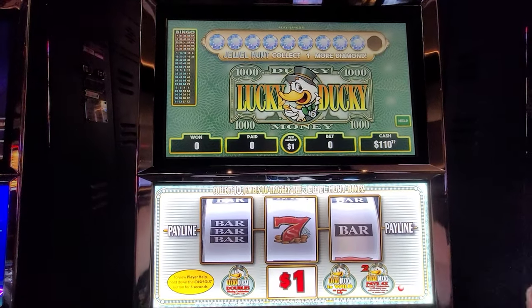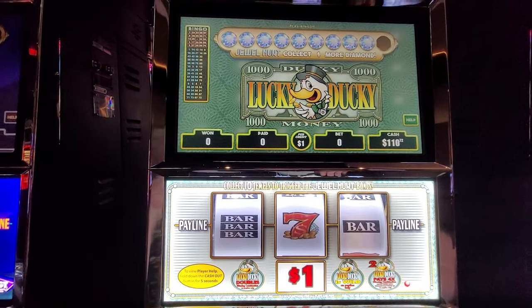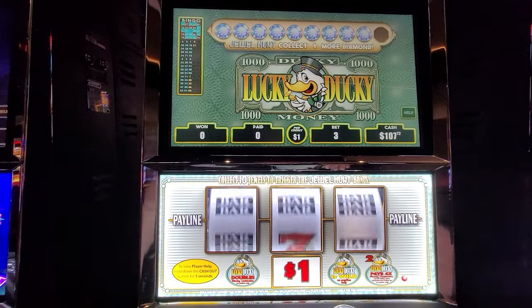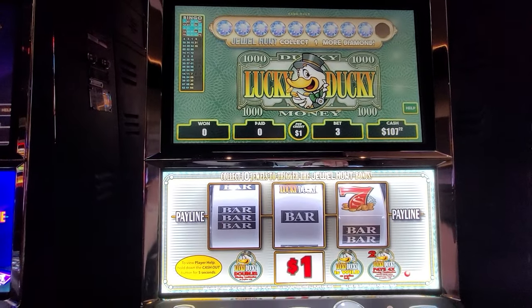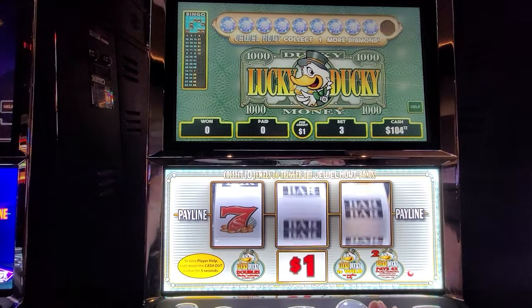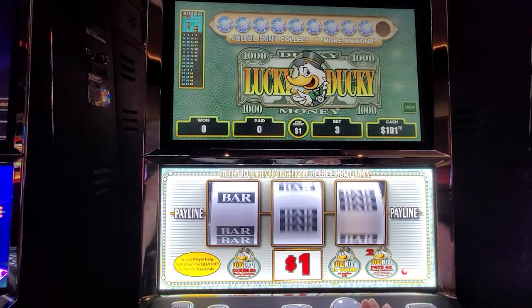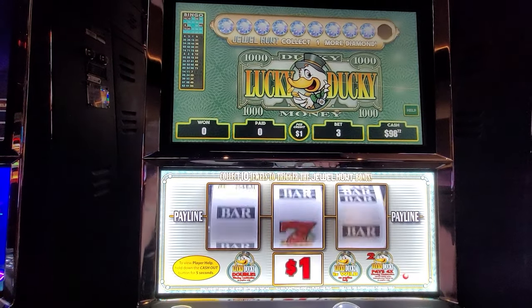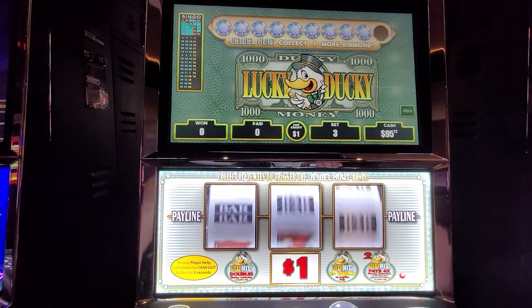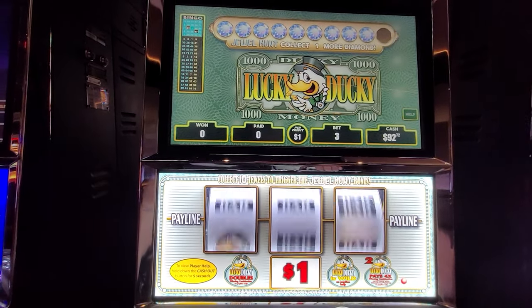Hey y'all, this one is Lucky Ducky. I had some tickets and I got $110 in the machine — it's a one dollar denom machine and we're gonna do max bet. Let's see if we can catch something. The jewels up there are to the end, although we know it's very difficult to get that last one so we're not chasing it. We're looking for some red screens here.